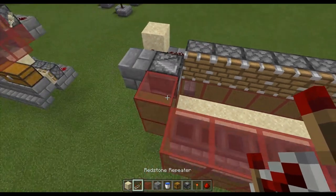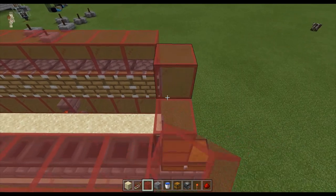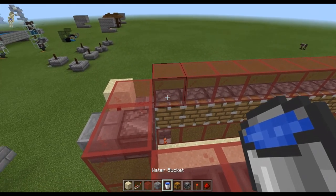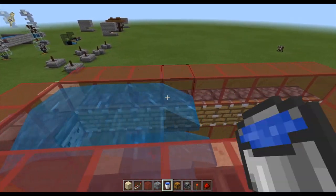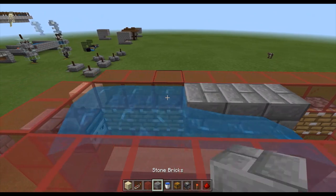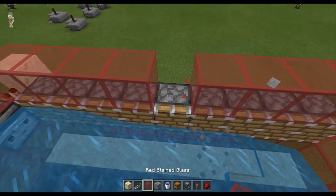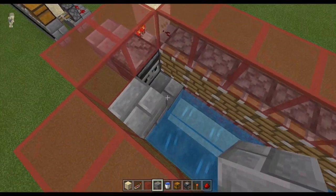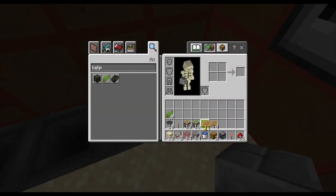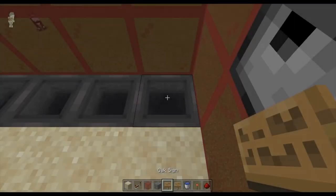Once you do that, increase your glass by one more layer. You're going to need nine whole buckets of water and go all the way through here. Wait — I forgot the signs, guys. Sorry about that, that's kind of necessary. You need the signs for this to work — just a little bit, they kind of help. Take your signs and just place them on the hoppers.